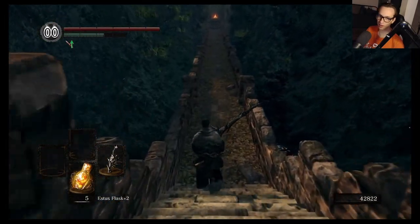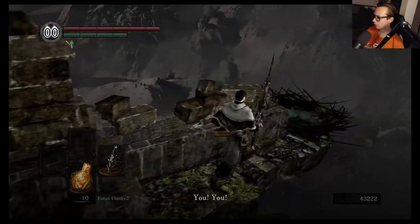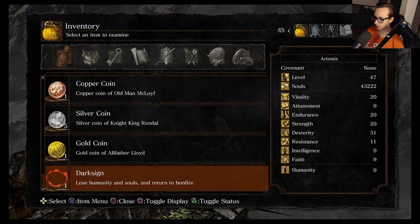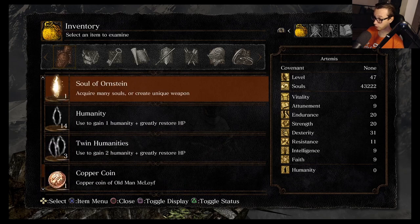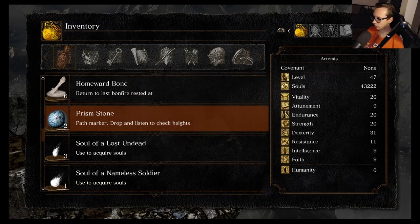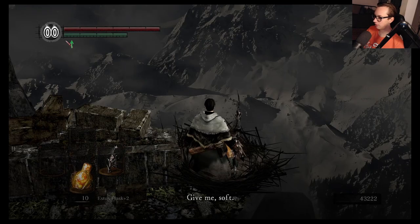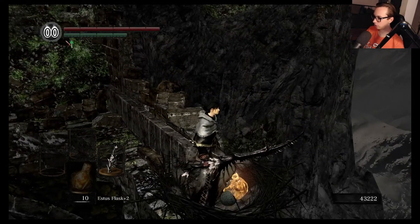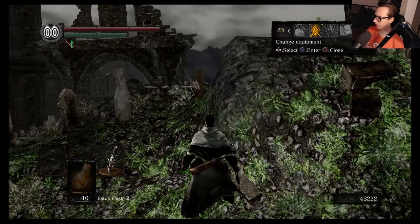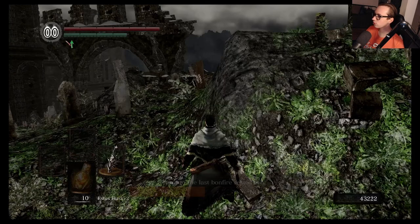I'm gonna save you the run back — let's head back to the Asylum. Let's just make this quick and painless. Let's go ahead and get a Prism Stone — I don't know where they're located. There it is. Drop it, quit and reload, and if we've done everything correctly, which I assume I have — okay, this changes everything, sort of.